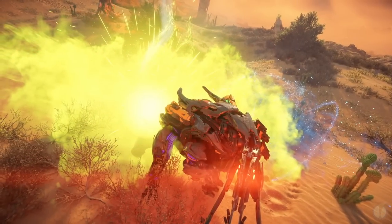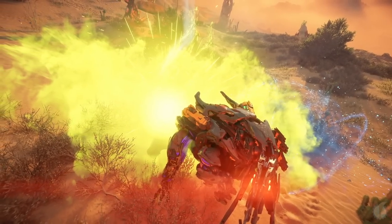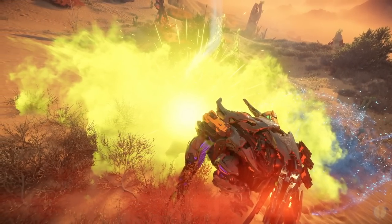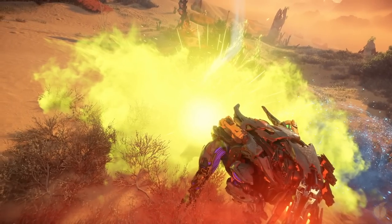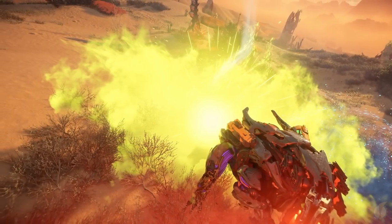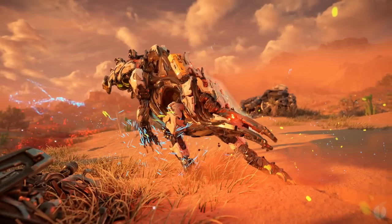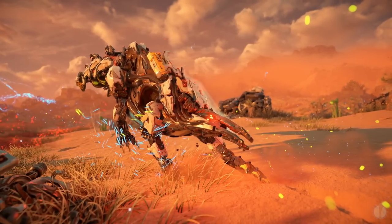These machines also harness acid capabilities to deal damage on their own, along with striking out with claws and its tail. These attacks can also disperse vapors unless the sacs storing the liquid are destroyed. This will make the machines and their allies easier to deal with in combat, but will make harvesting their sac components impossible — a valuable resource to many who choose to take on the Spikesnout.